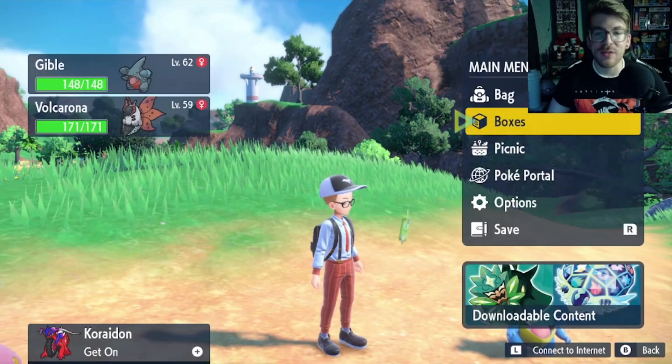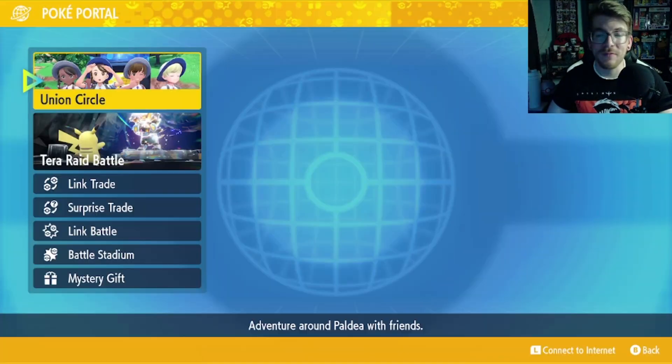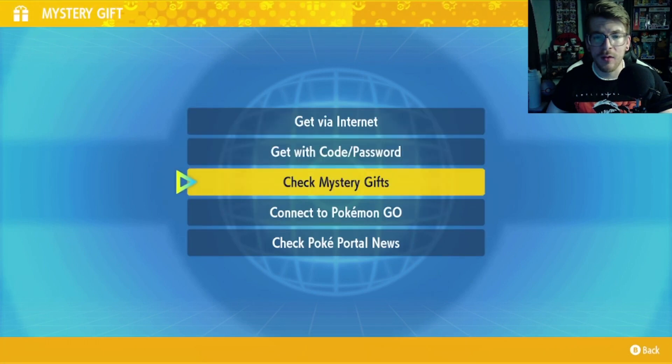Alright, so first step is we're going to open up the X menu in Scarlet or Violet, and then we're going to go to PokePortal, and then we're going to go all the way down to Mystery Gift, and then connect to Pokemon Go.